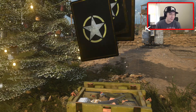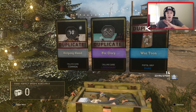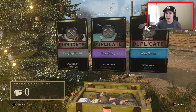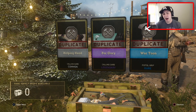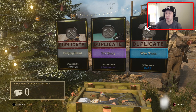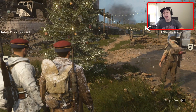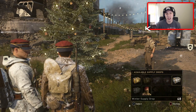Three duplicates in a row is not very good at all. The next one - no epics at all. I don't think I've ever had this bad of luck opening supply drops before. That's now 10 rare supply drops, and roughly 40 percent of those literally had three duplicates in a row. I don't know about these rare supply drops - I thought we were getting a lot more out of these.